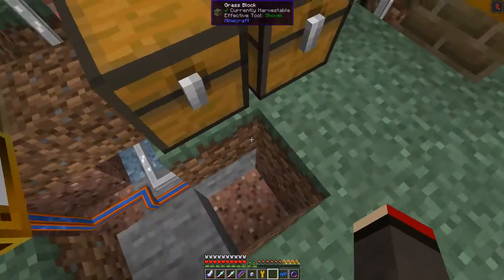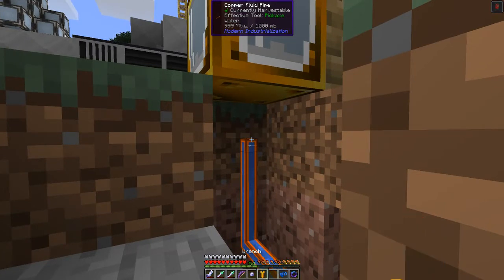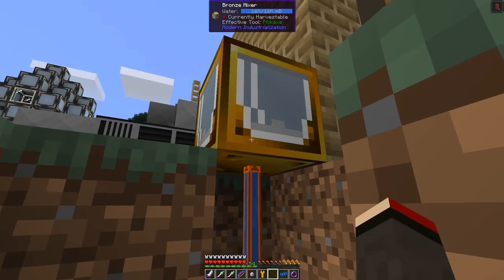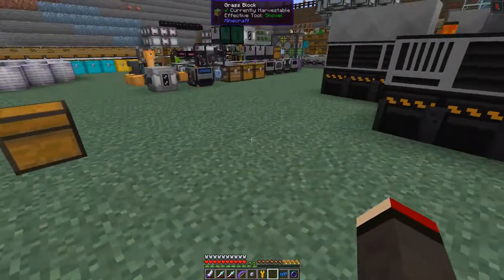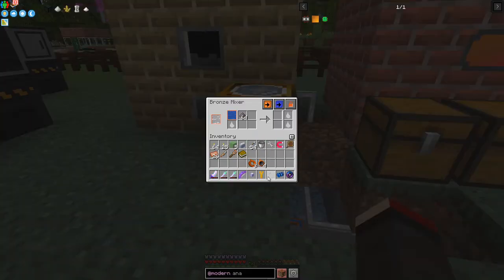We put the mixer here like that and then we just connect it in. With the wrench I connect onto this pipe and that connects into there — so that's now pushing water into this machine. We'll lock this slot so that only water goes into here. Now it needs coke dust, so we can put some coke dust in there — I did prepare some already. Let's shove that in, and then that'll start to make raw synthetic oil.